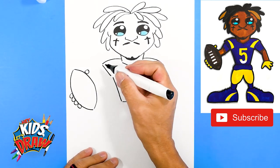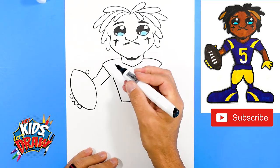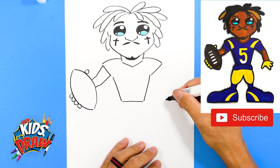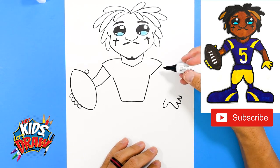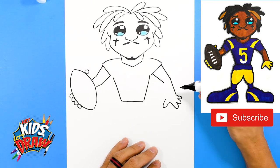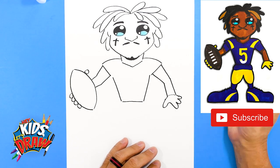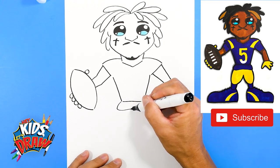His arm goes down and into the football, and the other arm over here — we'll draw his hand with a thumb curve, one finger, two finger, three finger. The arm goes out and down, down to the elbow, connecting to the thumb area. We're going to draw that glove in yellow. He also wears padding and his shirt sometimes pops out of his jersey.